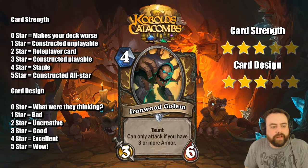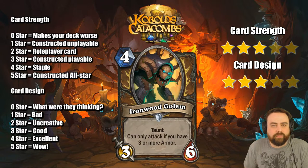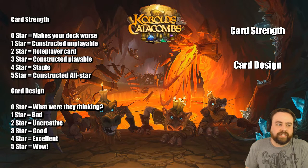Ironwood Golem — a 4 mana 3-6 Taunt, basically an upgraded Sen'jin Shieldmasta. It can only attack if you have 3 or more armor. Druids are building a sort of gain-armor theme throughout this set. But is it worth it to get one extra toughness on Sen'jin Shieldmasta? I don't think so. Druid has other things to do, and in other classes this might be more interesting. It's not a bad card, I just think it's in the wrong class.